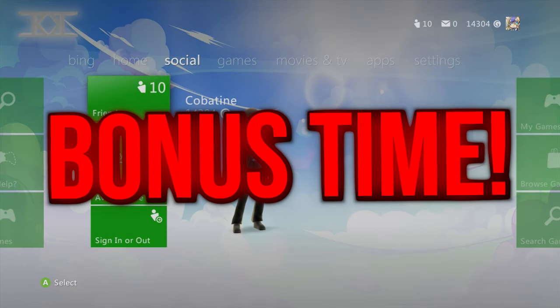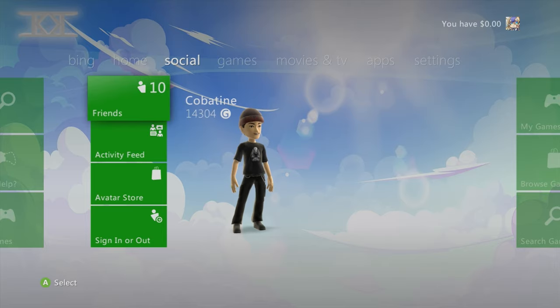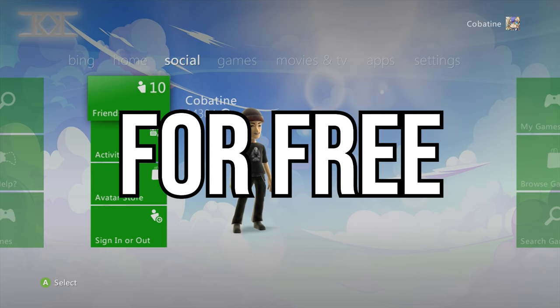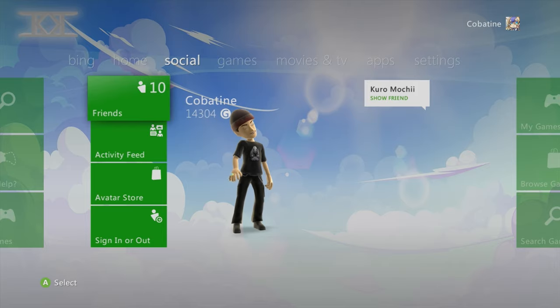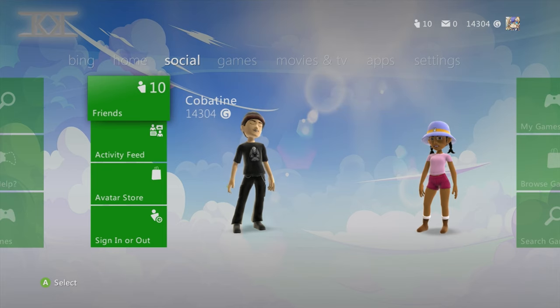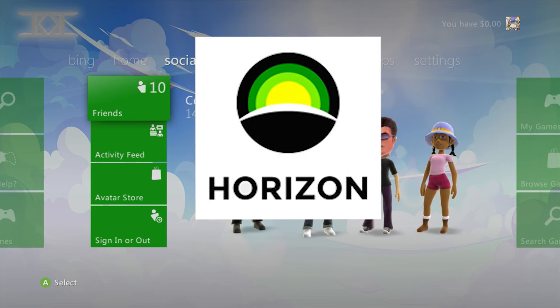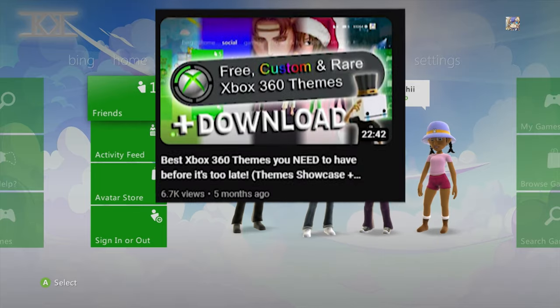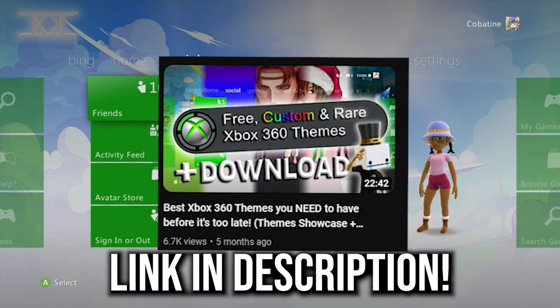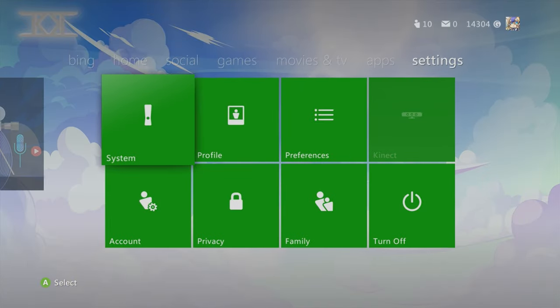Bonus time! As you saw in the intro I had a super swag custom theme on my logo. I made a couple of custom themes you can put on your Xbox 360 for free with no danger — you're not going to get banned. To put these on your Xbox 360 you'll need a program called Horizon for PC. I go into more detail in another video — link in the description. First theme is called Copeteen Sky theme — simple theme, different images for settings and My Games.